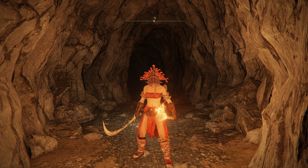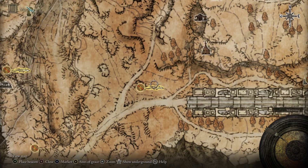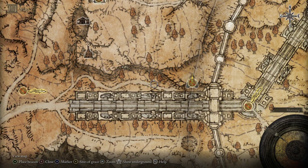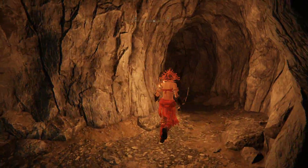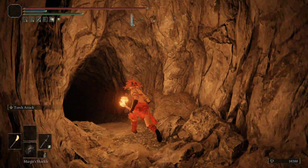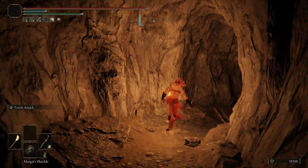If you'd like to get yourself the Perfumer Set, all you have to do is head to the Perfumer's Grotto here in Altus Plateau. To get here, all you have to do is follow along this path right here and eventually you'll see the cave entrance. Then you'll head in and there will be Perfumer enemies throughout the cave, and you'll just kill them and then reset until you get the desired pieces.